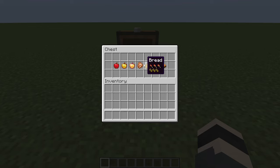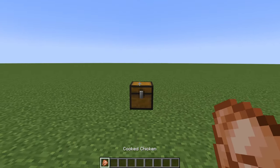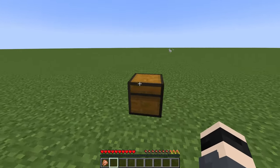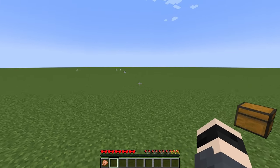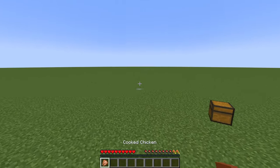For example, let's take cooked chicken and change our game mode to survival. As you can see, we are in survival. Let's run around a bit to waste our hunger, and then you will see what I mean when you eat something.